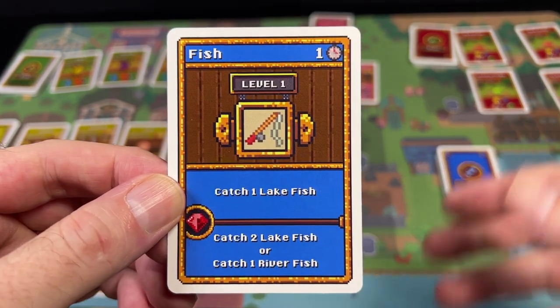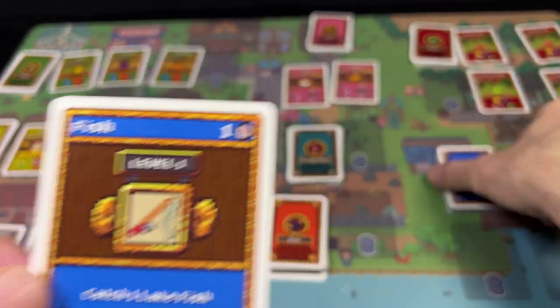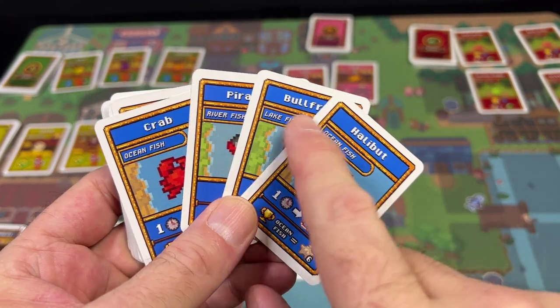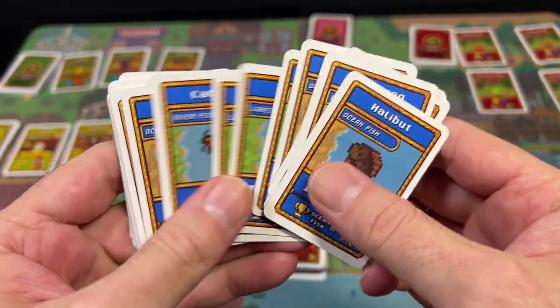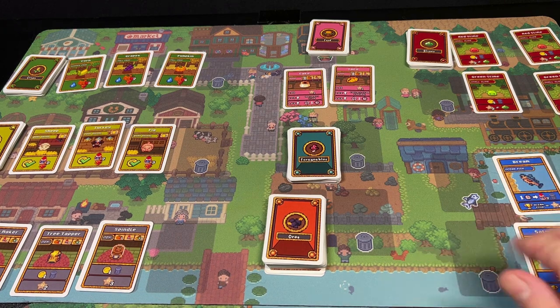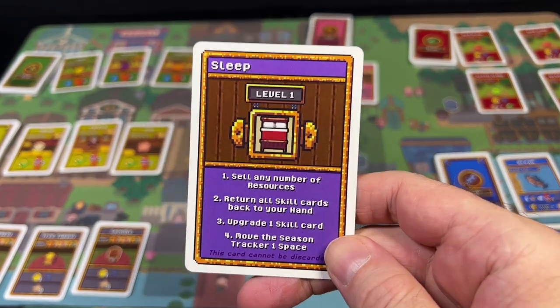Your final skill is Fishing. You can go out and fish, and fishing is a competition for the most fish. There is a fish deck with different kinds of fish: ocean fish, lake fish, and river fish. At the end of the game, whoever has the most of each kind of fish wins a total number of victory points. At the beginning of the game, four different fish are available for you to fish for.